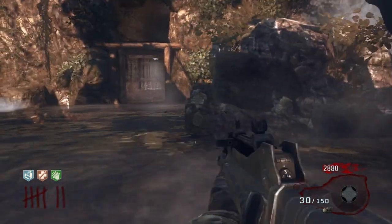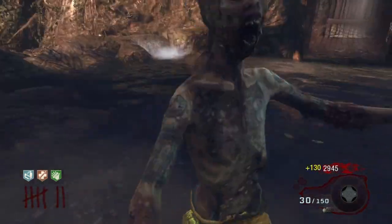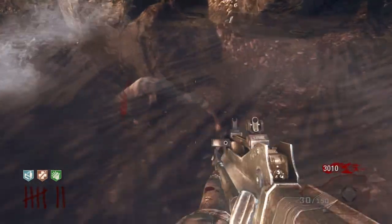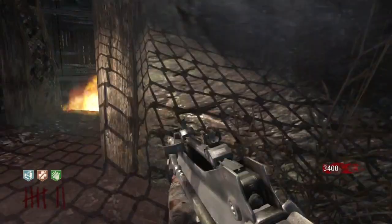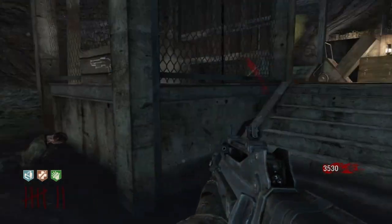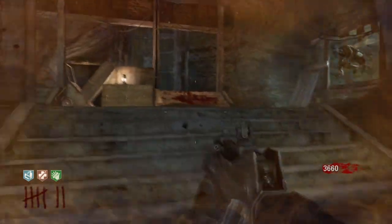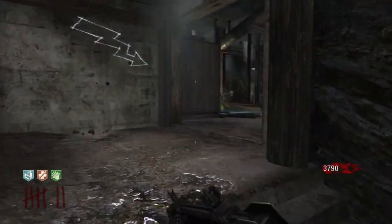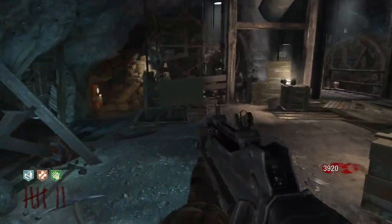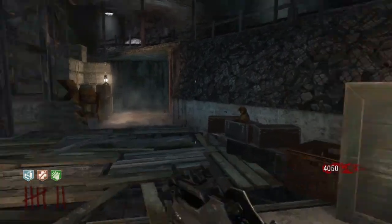One topic I want to talk about is the Shangri-La Easter Egg. The Easter Egg for this map is around 13 steps and I actually tried it but haven't done it yet. There are so many steps and some of them are pretty difficult. One of the steps requires you to save a napalm zombie and lead that zombie through the cave. It's just a pain to save the zombie during the wave because it's hard to get away from him without dying to other zombies.